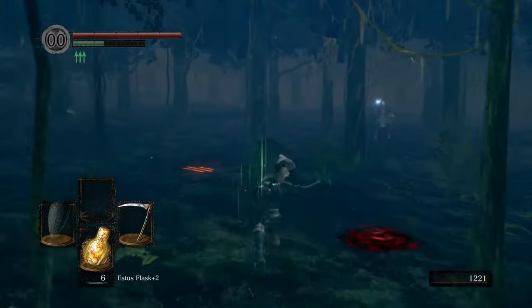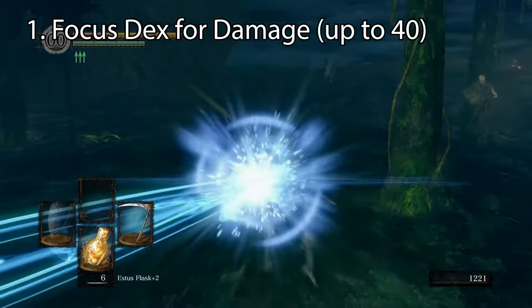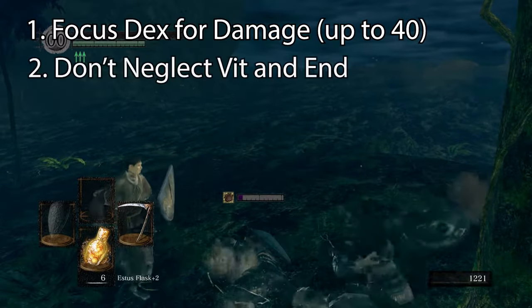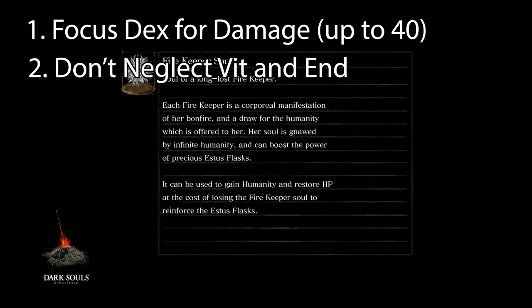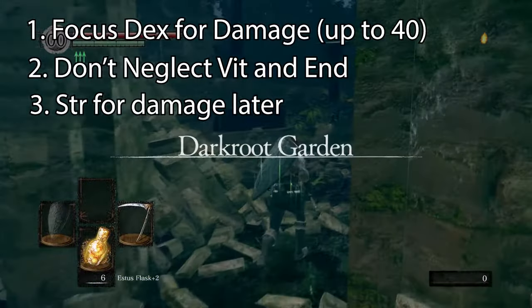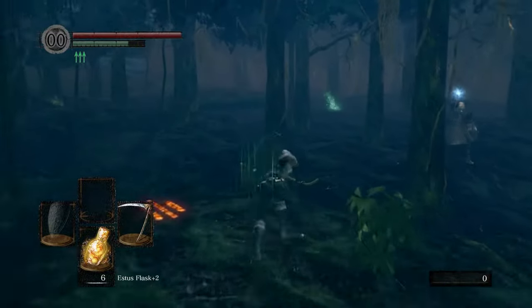When it comes to stats, note that your weapon scales best with dex and the soft cap is 40, so don't go any higher than that. You'll also absolutely want points in both health and endurance, since the scythe eats so much stamina. And if you haven't fully upgraded the scythe with titanite shards, you can buy them from the smith here with the massive amount of souls you've just acquired.